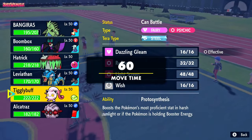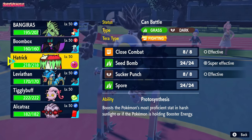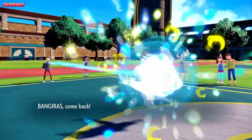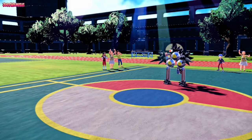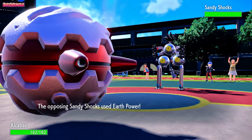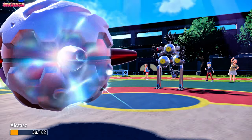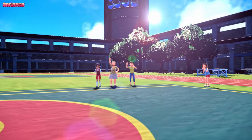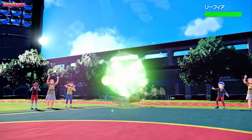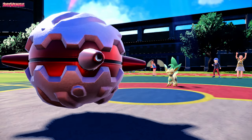So let's switch — expecting any attack at all because they're all going to hurt. We're going to have to go for Furetris and get that Red Card off. Sandy Shocks matches up really well against our team, which is a crying shame. So we'll go into Furetris and force it out. Based on that damage, I'd say it's not Specs, because Specs plus Protosynthesis would have definitely taken us down to Sturdy. So they're going to get forced back out into Leafeon, which is great for us.